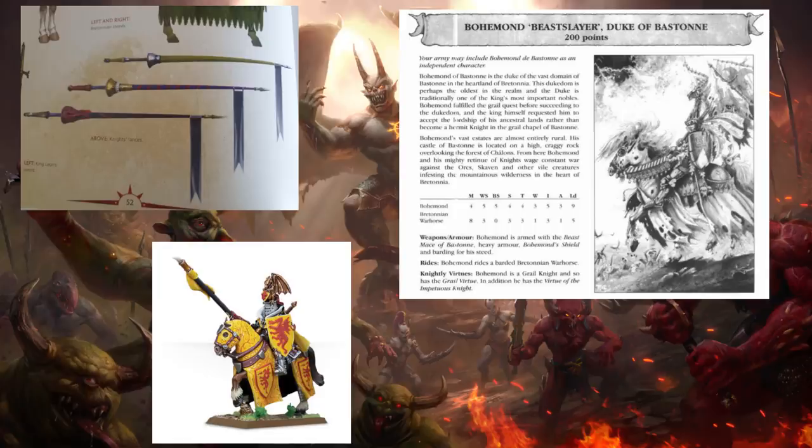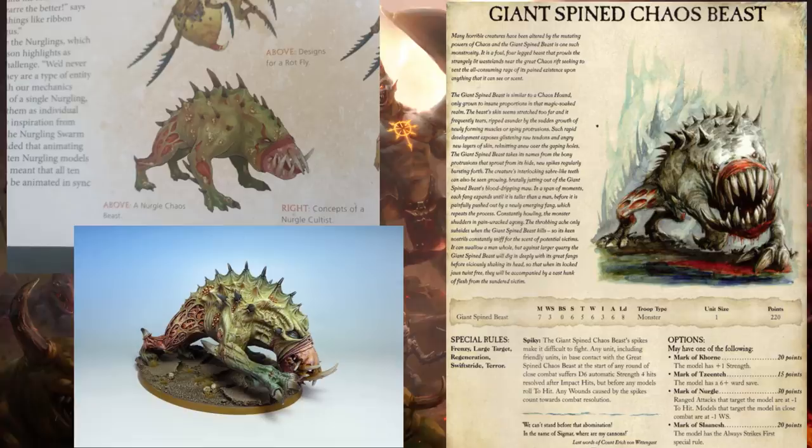Bretonnia does need a little more help. The rework was very good, but a little bit more won't hurt. Lastly, there's concept art that really surprised me: a giant Spined Chaos Beast, which would have likely helped Nurgle out a lot given that he's kind of lacking in troops. This is essentially a giant Chaos Warhound — a massive beastie able to do a lot of damage. You can get it as Undivided, Mark of Khorne, Tzeentch, Nurgle, or Slaanesh. It's from the Storm of Magic supplement, which is probably why a lot of people forget it exists.